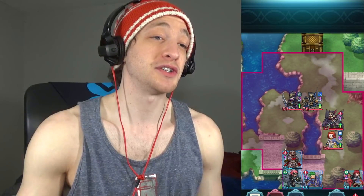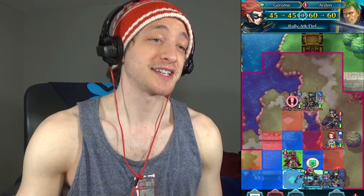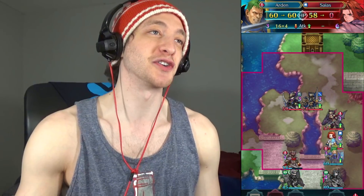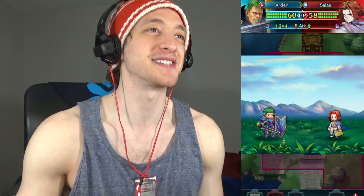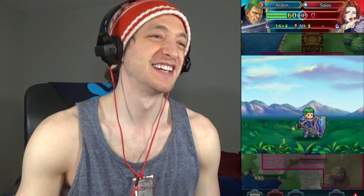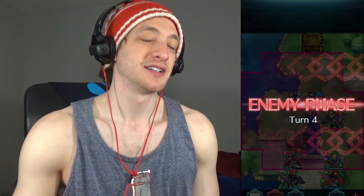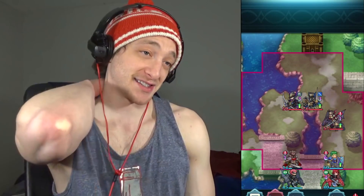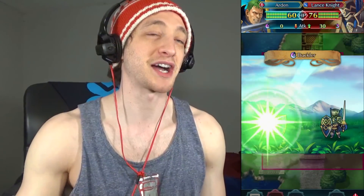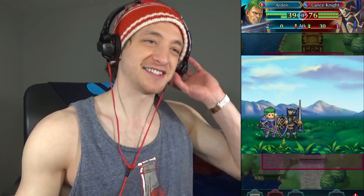Now what I'm going to do is use Guidance here, and then rally Attack and Defense Arden. Arden is just going to dunk all over this guy — one hit KO on Sias. And I'm just going to leave him here. So because of Distant Defense and the summoner support, this guy's going to use Guidance and he's actually going to proc Buckler, which is pretty sweet — got the tank going.